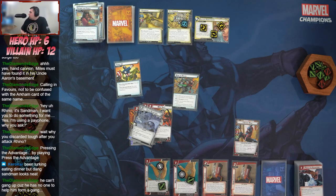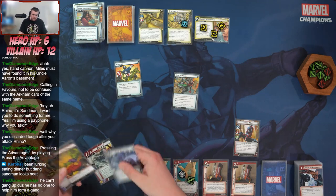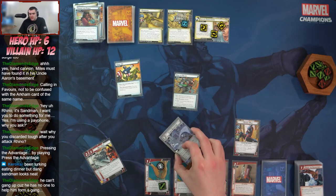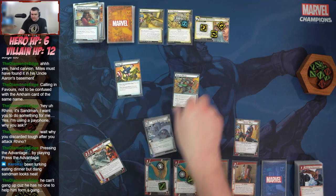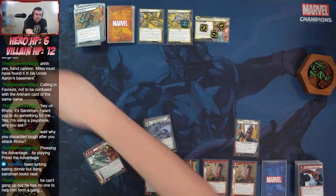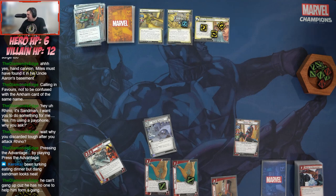He can't gang up because he has no one to help him form a gang — he called in Rhino and Rhino didn't even show up. We are going to go ahead and run Justice because I'm running the new SHIELD archetype, and I'm afraid that if we save that for the very end my brain will be absolutely fried. I'd rather be able to think about it while playing. We're going to the 'be right back' screen — I'll set up Justice and we'll be back in a second.